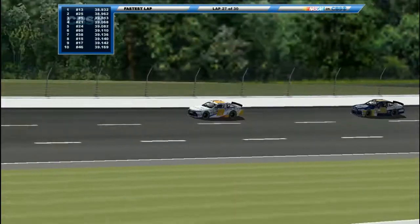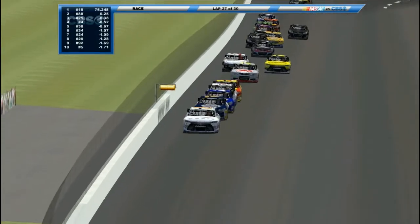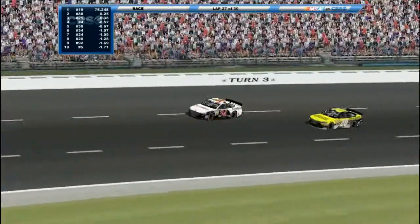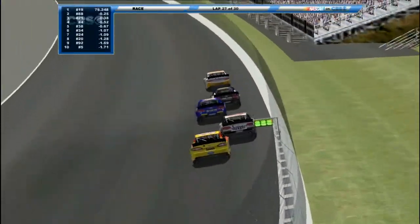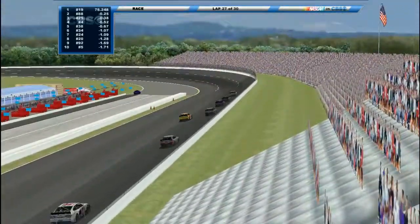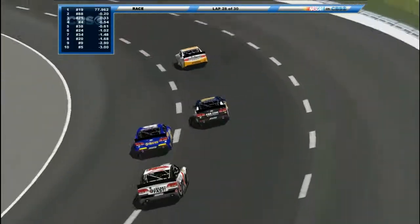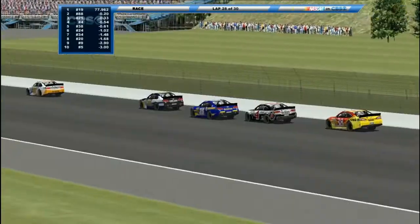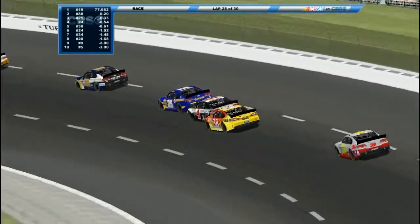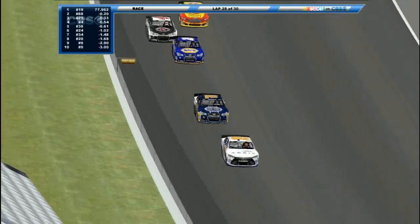They're trying to catch the 19. He only lost the lead once and got it right back — Fitzwater slid up in front of Dalton Johnson and took it back. They're really trying to draft — Toyota, Chevrolet, three Chevrolets and a Ford. Brandon's still trying to get past Ponder in the 88. Dale Johnson in the 38 trying to go to the bottom past Fitzwater, but Fitzwater's got a big run. Three laps to go — Fitzwater pushing and shoving trying to push the 25 up there. Ponder getting a really big run this time — look how fast he closed in.